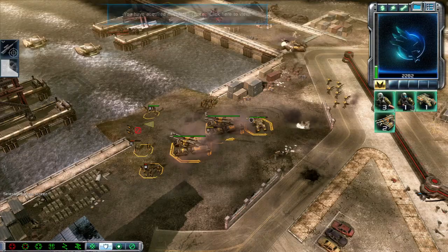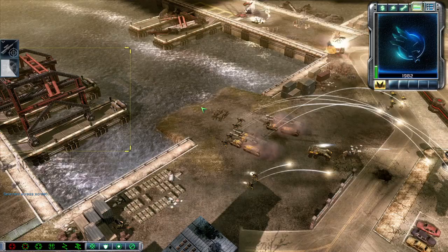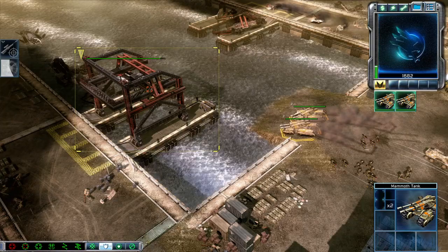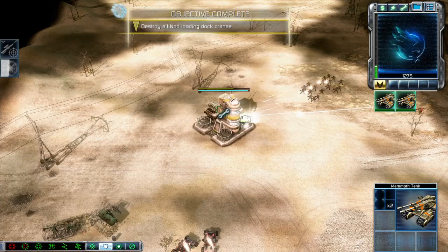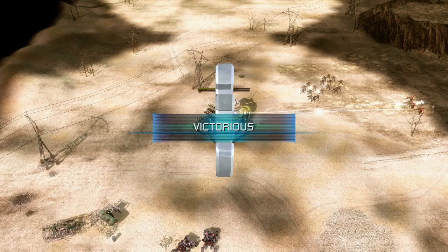Any units sighted? What do you have? Mammoth tank ready. Ready here. Our base is under attack. Keep your weapon ready. Unit lost. Keep them in your sights! Let's get to the front. Yes sir. Harvester under attack. Repairing. Unit under attack. Objective complete. Upgrade complete. Mission accomplished.